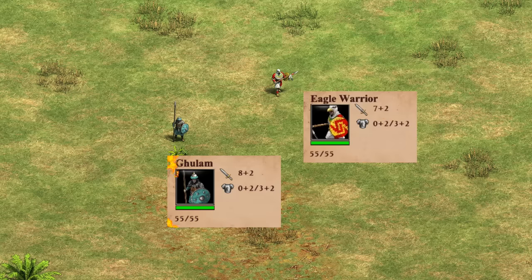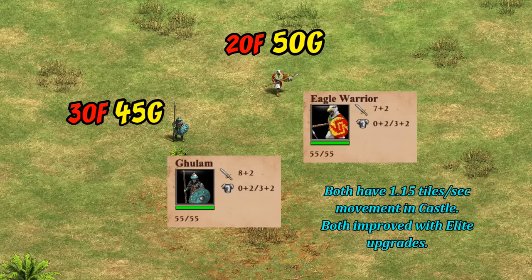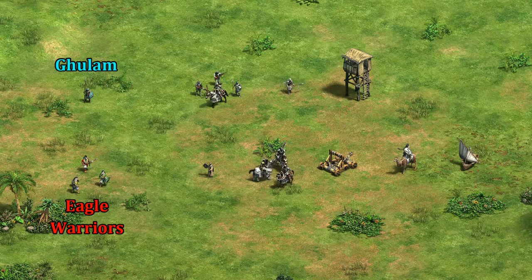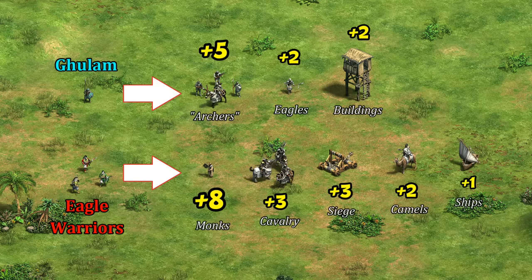Let's take a look at the Ghulam. Probably the most intuitive way to think of it would be as an eagle warrior with a few notable differences. At a glance they have pretty comparable stats, and their cost is also similarly weighted toward gold over food, which is otherwise unusual for infantry. Both units are also fast and have high pierce armor, making them feel pretty comparable in their strengths. Looking a bit deeper though, their bonus damage is very different — the Ghulam is far more specialized against archers, whereas eagles are specialized against monks, cavalry, and siege.